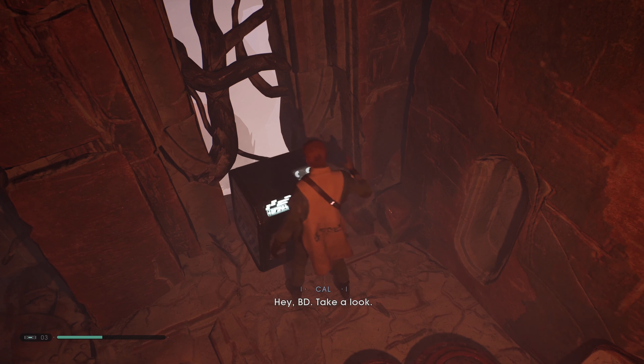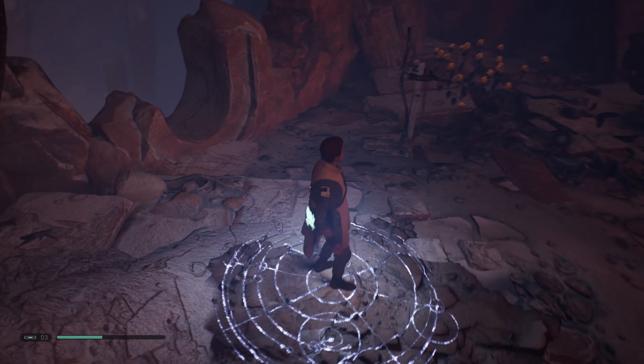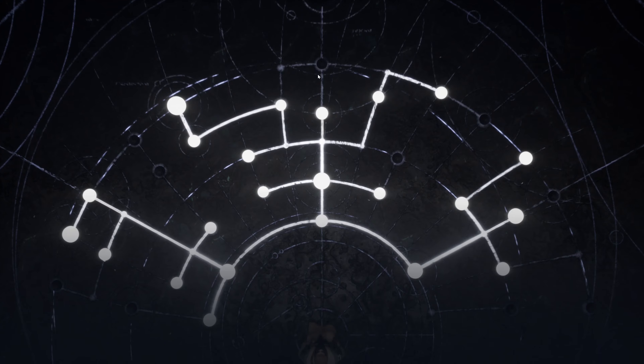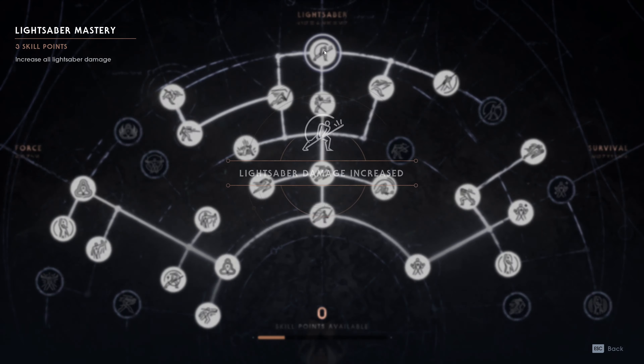There's something in there. Here's our little meditation station — let's go ahead and pick up that upgrade. Let's go and take the lightsaber mastery. Very nice!